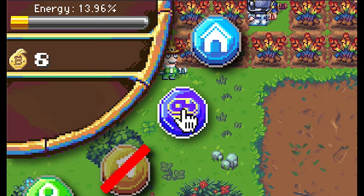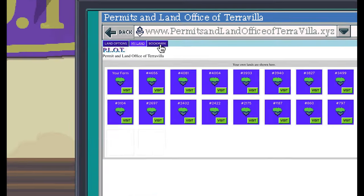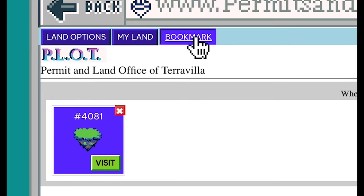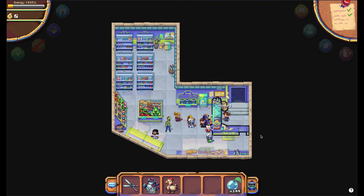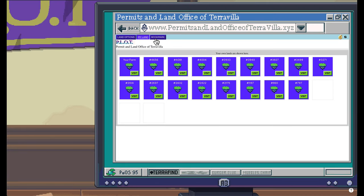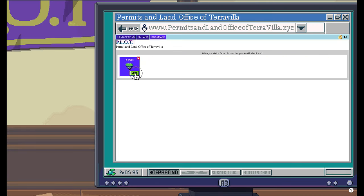Click on the land button in the top left and go to bookmark. Here you see the land you have bookmarked, and you will always have access to this land from here — even when you are walking in Terra Villa or when you are in the shop. Just click on the land icon, go to bookmark, and visit land 4081.